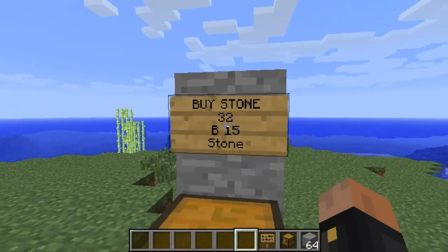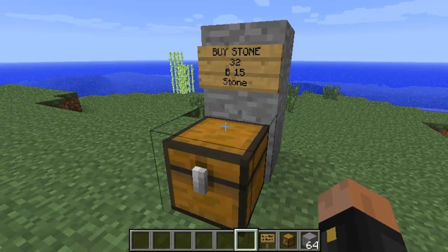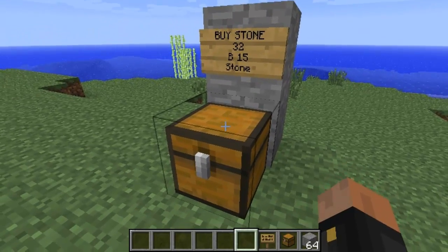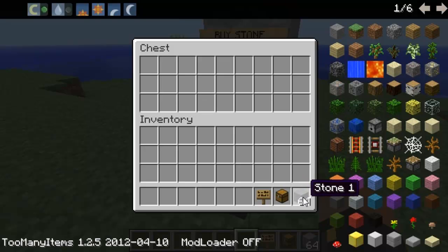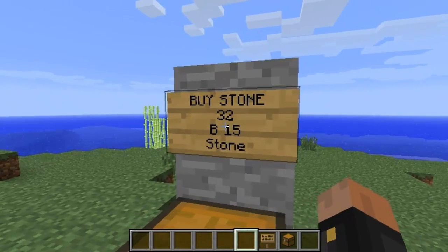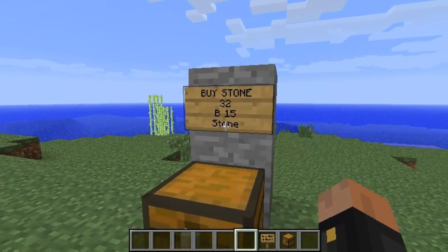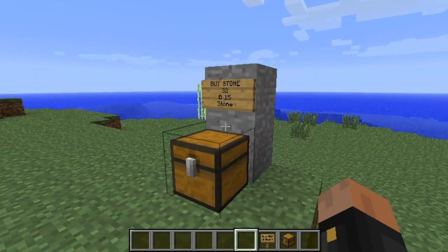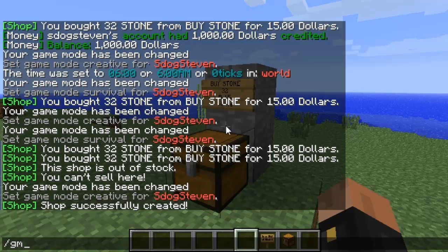It's gonna say 'chest shop successfully created' in the chat. Now when you right-click this it's gonna purchase 32 stones for $15. As the owner you have to restock the chest, so let me right-click and move the stone in. If you're a casual player and want to purchase 32 stone for $15, you just right-click the sign. Let me change my game mode — you have to be in survival to buy or sell.